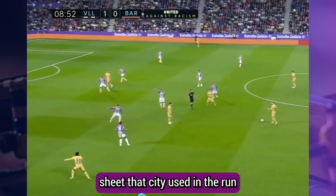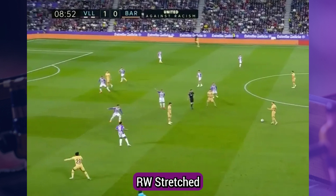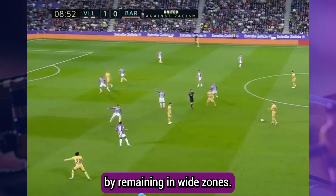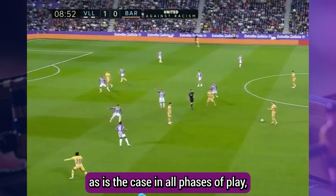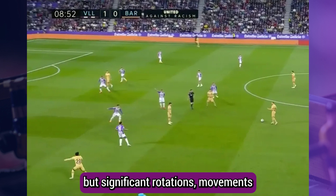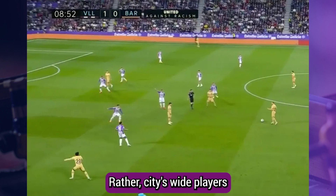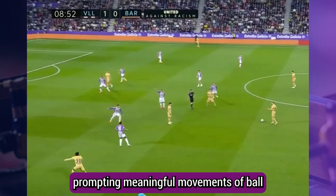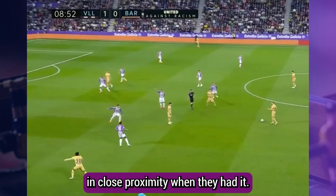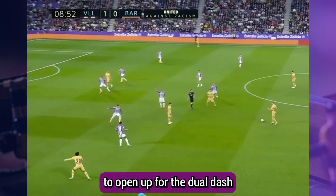Compare this sort of dynamic with the City box midfield structure and you may as well be likening chalk to cheese. In the 3-2-3-2 shape that City used in the run-in, both Grealish (LW) and Bernardo (RW) stretched the opposition back line horizontally by remaining in wide zones. Subtle, staggered movements of the pair were relevant, but significant rotations and counter-movements were negligible when compared to Barcelona. Rather, City's wide players effectively functioned as pressure-release valves, prompting meaningful movement off-ball in close proximity when they had it. The gravity of City's No. 9 Erling Haaland naturally engendered space to open up for the dual No. 10s De Bruyne and Gundogan to run into.